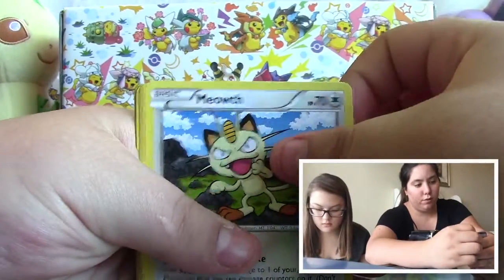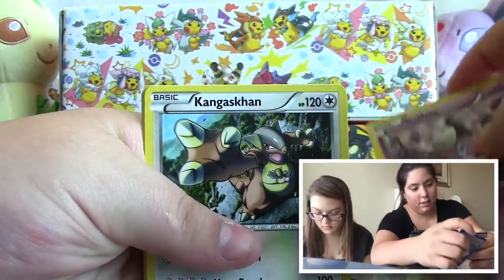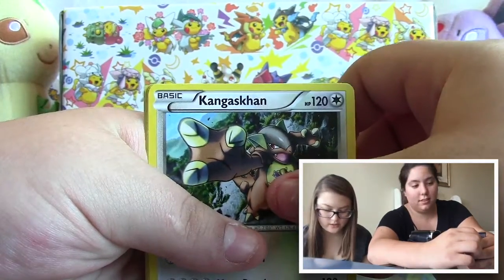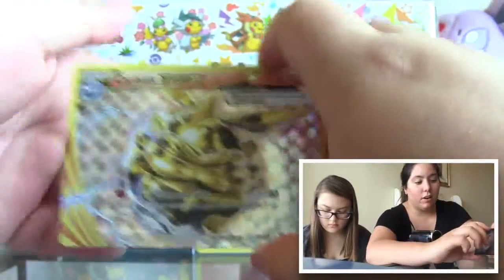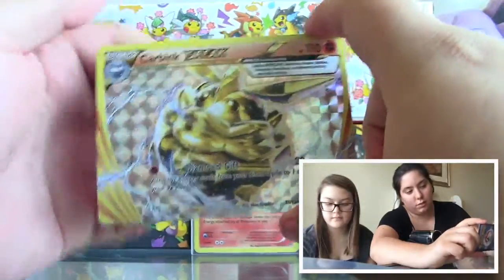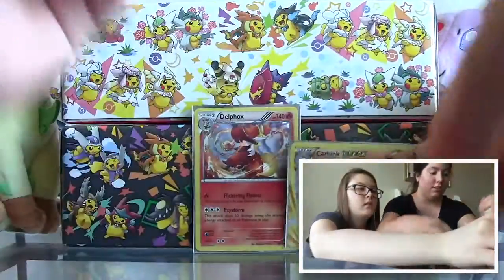Fennekin, Gothita — I really like Gothita. Okay, Kabuto, Ultra Ball. Look at this — we have a Carbink BREAK, guys! That looks really cool. Are you getting one of those? And then we have a Superior, so look at that, guys!